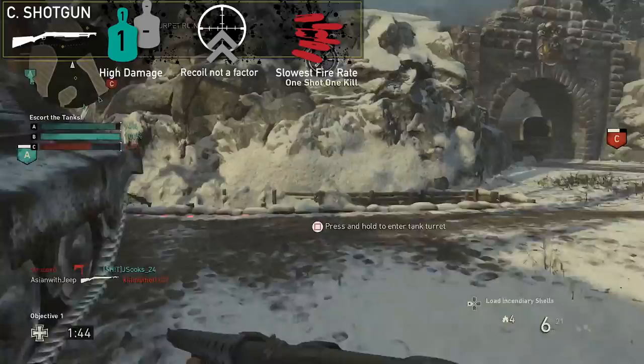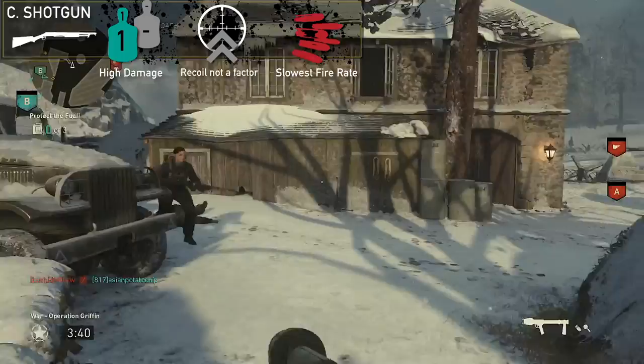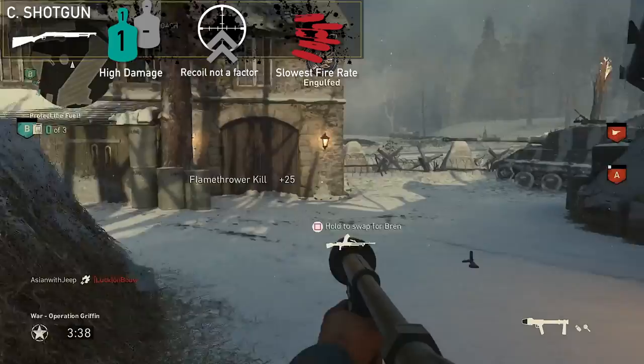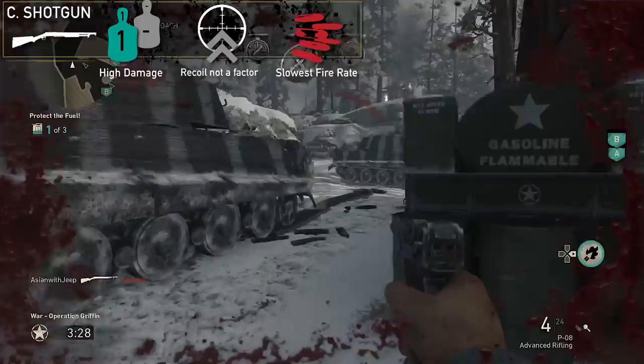The Winchester Model 1897 Pump Action Shotgun, known as the combat shotgun in the game, returns in Call of Duty: World War 2. It has high damage at close range as expected with any shotgun when compared to other weapon classes. Its one-shot kill range is good but slightly shorter than the M30 Luftwaffe Drilling, extending out to a couple of meters.